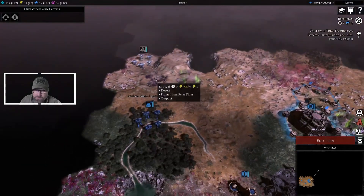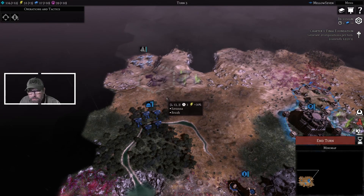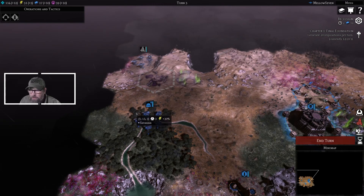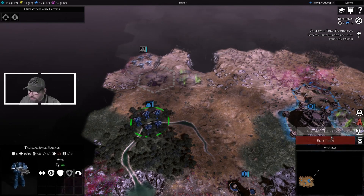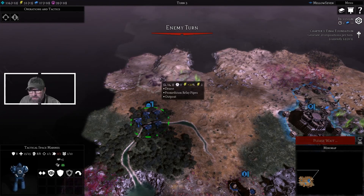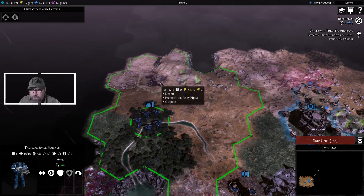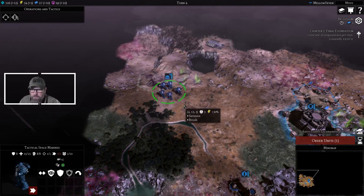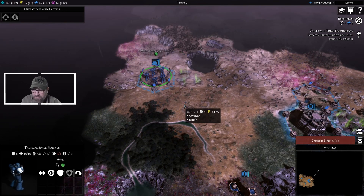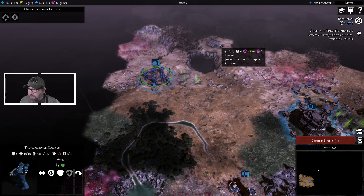Uh-oh — found some bad guys. And some Prometheum Relay Pipes. I'm going to sit here — I want to stay in cover regardless. I'm not sure what those guys are doing, but we're going to see about moving up. We got it for now — it did something. And we've got a Jokaero trade encampment and an outpost up there as well.